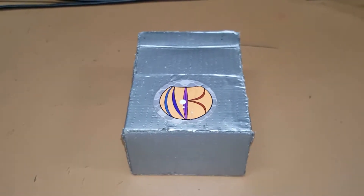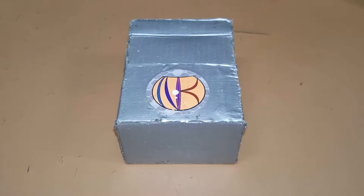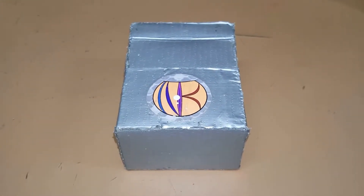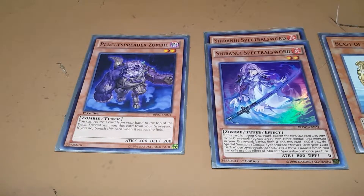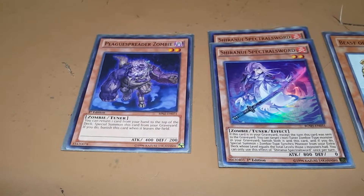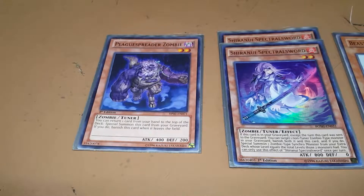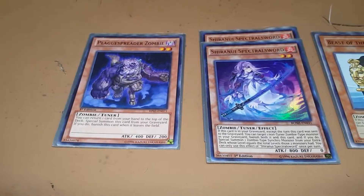I'd like to point out right now that this deck is not 100% pure zombie. There's a couple of dragons in the extra deck, but I don't think anyone's gonna complain, because I'm pretty sure everyone already knows which dragons I'm running. Starting right off, we have one copy of Plague Spreader Zombie. If it's in your grave, you can put a card in your hand on top of your deck and special summon it, but if you do, it's banished. I don't really use this effect very much — I more often than not use the other summoning effects.